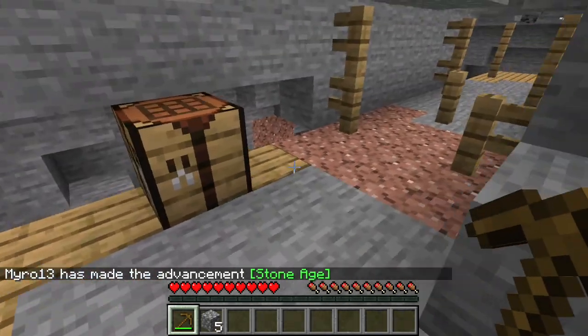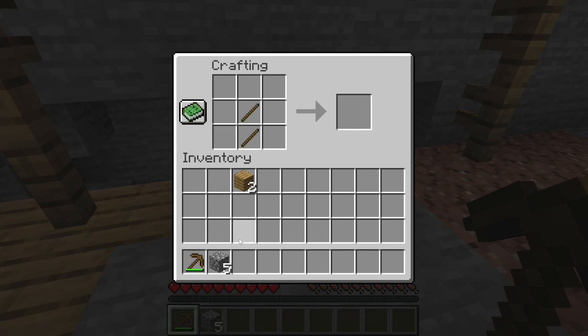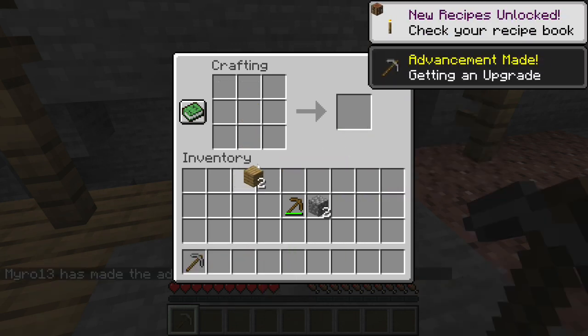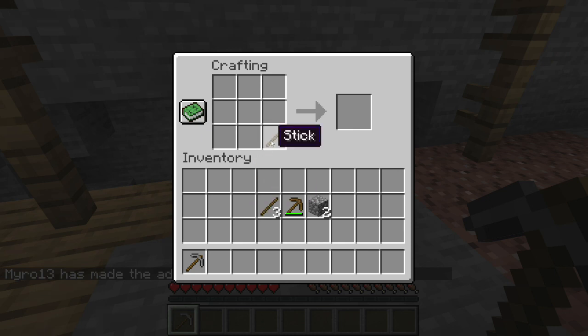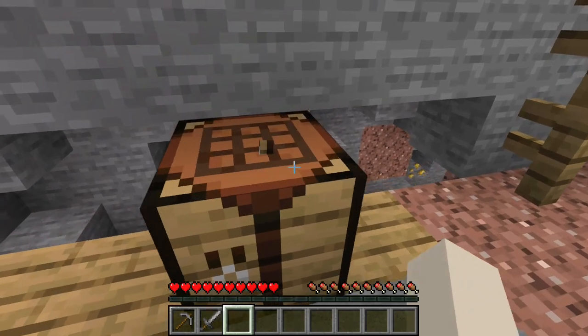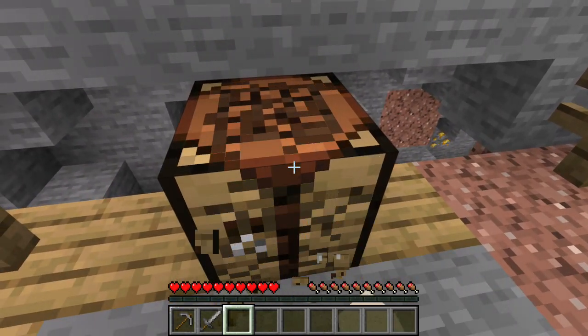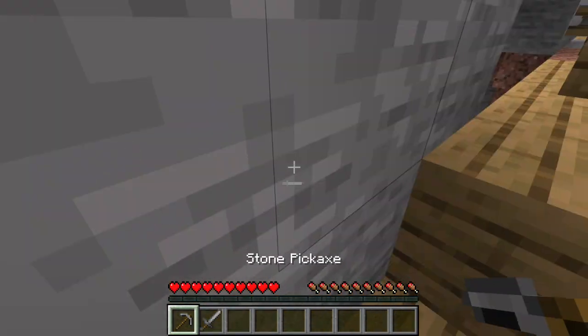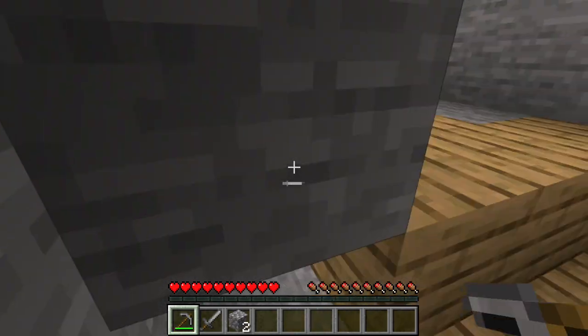Okay, that should actually be enough. Stone pickaxe and stone sword. And now it is safe for us to check this place out. As you can see, they've got some new — there are new resources. Because I know I saw it down here.